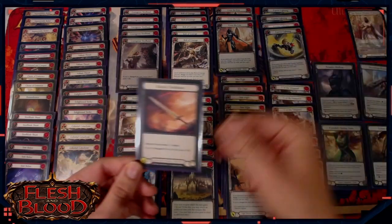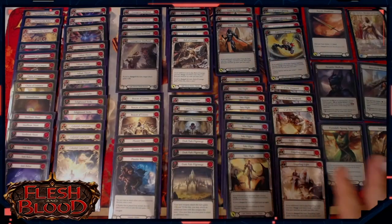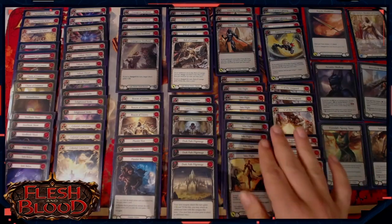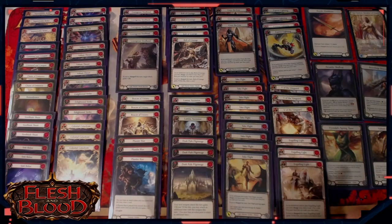Not only do they synergize really well, but Raydn's attack also costs zero resources, which means we can be a little bit more aggressive with our resource curve. You'll see in this entire 80 cards, we've only got six blues — the three Impenetrable Beliefs in the sideboard and three Take Flights — which is a card we want to play nine of because it's so important to Boltyn's strategy.